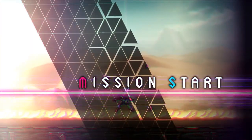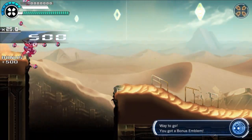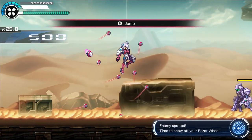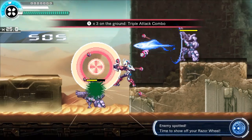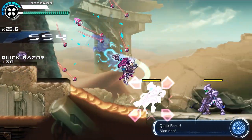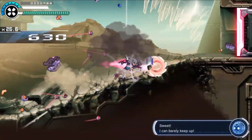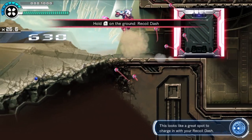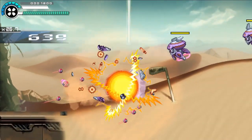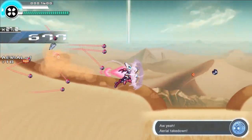Mission start! Way to go! You got a bonus emblem! Enemy spotted! Time to show off your Razor wheel! Quick Razor! Next one! Oh yeah! It's a win! This looks like a great spot to charge in with your recoil dash. Oh yeah! Aerial takedown!